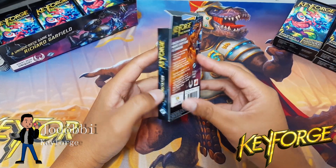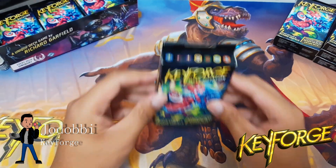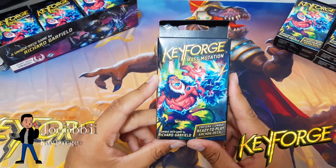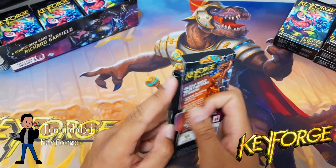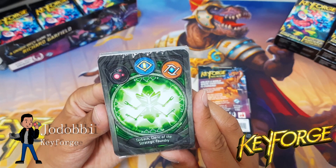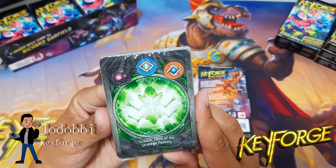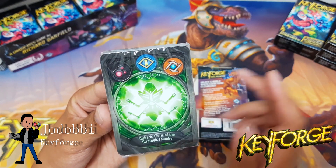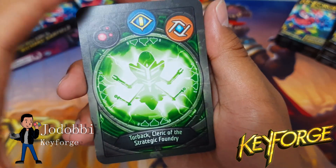We are now more than halfway through the display. We've got this deck that we will check out, looking through the houses. Dis, Sanctum, Logos — the Strategic Foundry. I kind of like that name; it's one of those names that actually makes sense.